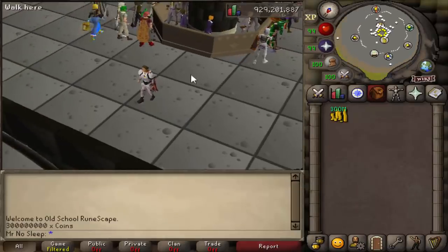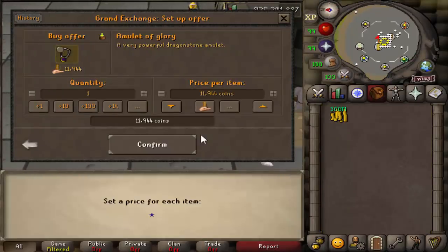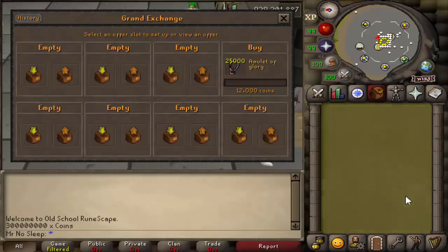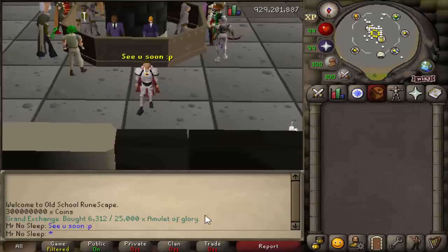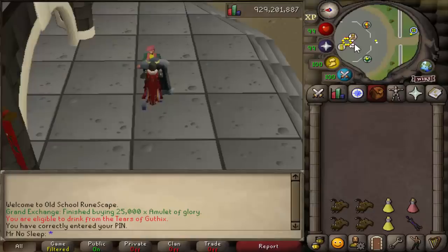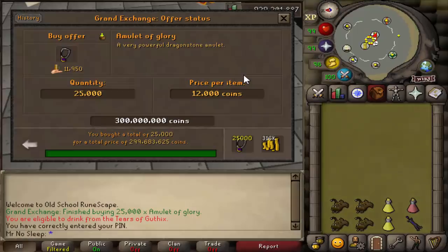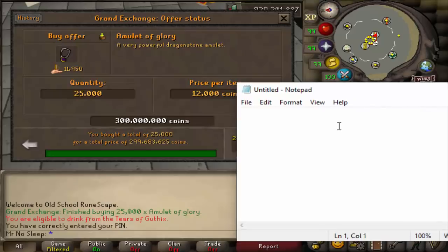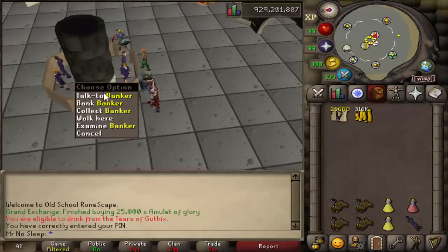Hey, what is going on guys, it is Mr No Sleep here from Old School RuneScape. Welcome to a brand new loot video. This video is a little different than my normal monster-related videos — this time I wanted to take 25,000 amulets of glory and charge them all at the Fountain of Rune, just to see how much money I'd make. The start amount of money was just about 300 mil, and getting all 25,000 glories took almost two days, with the exact amount spent being 299 million and 683 thousand.